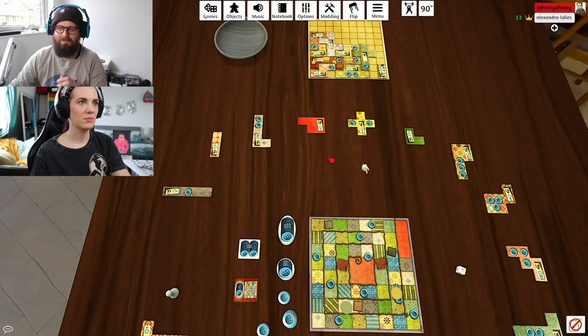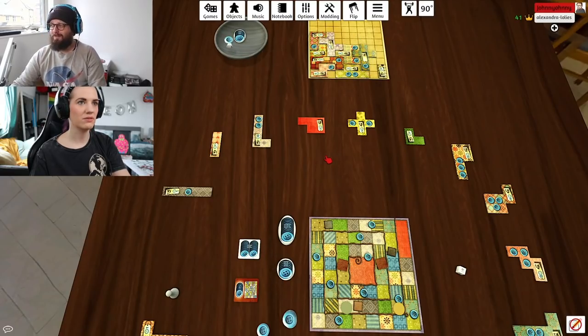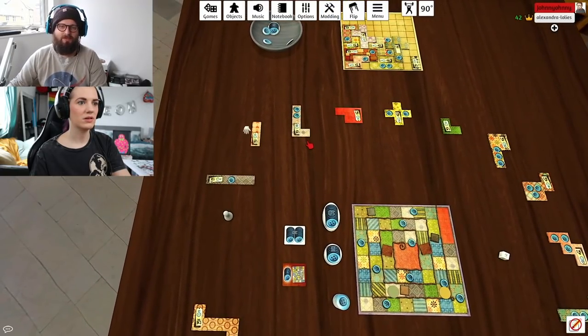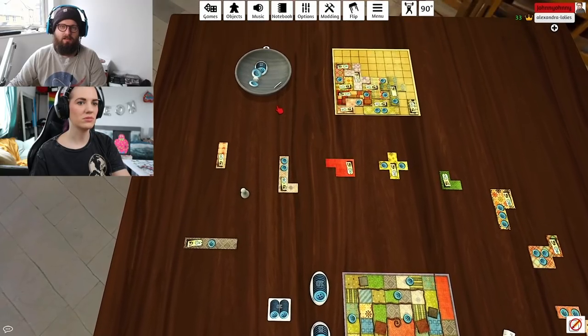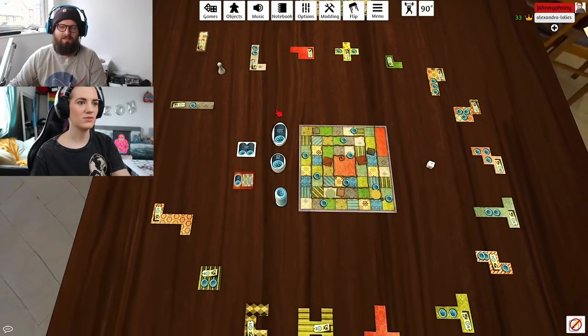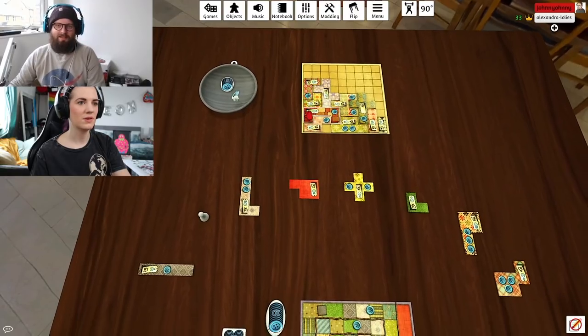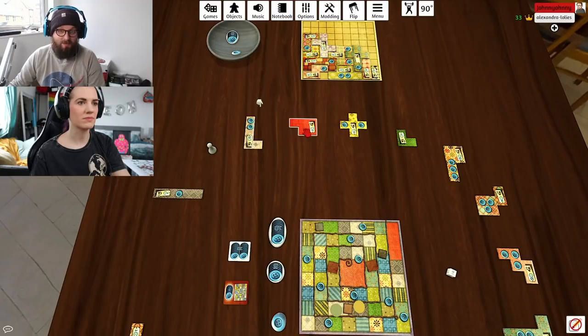I'll plop it here. That moves me one time, then I get two, four, six, eight buttons back — thank you very much. And then I'm gonna buy this piece for two, because this is for the hole I made. Boop! Incredible — one, two — I still have six buttons.